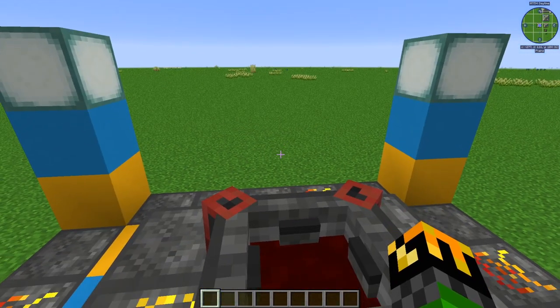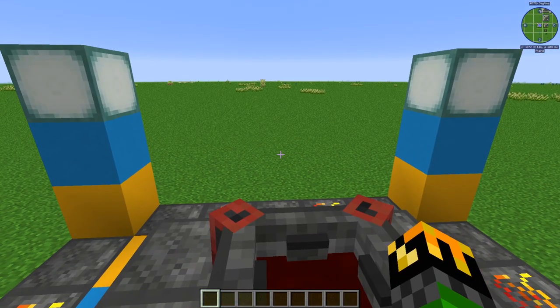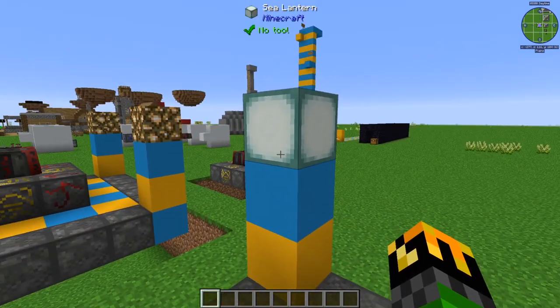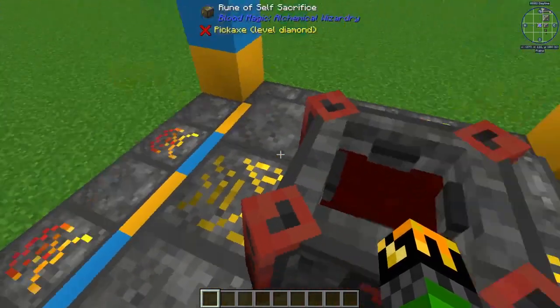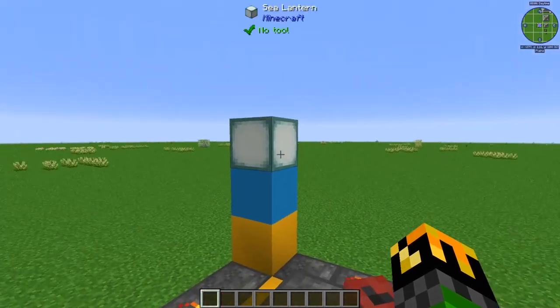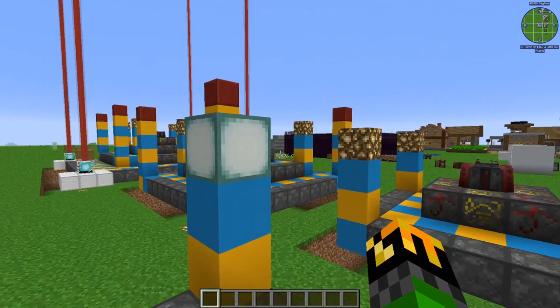Depending on what materials you have at your disposal, instead of using glowstone, you can use sea lanterns. So if you start next to an ocean monument and are able to upgrade to a tier 3 altar before you reach the nether, simply put sea lanterns.